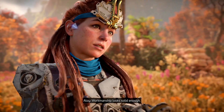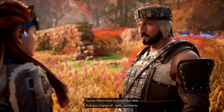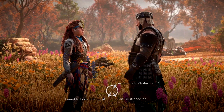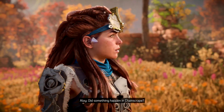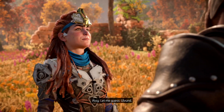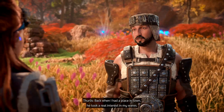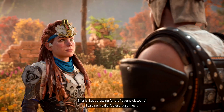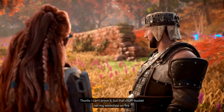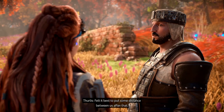Workmanship looks solid enough. Been tweaking the design since I left Chainscrape — more room to tinker out here and less chance of... well... accidents. What kind of accidents? Did something happen in Chainscrape? More like someone. Let me guess — Ulvind. Back when I had a place in town, he took a real interest in my wares. Kept pressing for the Ulvind discount. I said no. He didn't like that so much. I can't prove it, but that chuff bucket set my workshop on fire. Felt it best to put some distance between us after that.